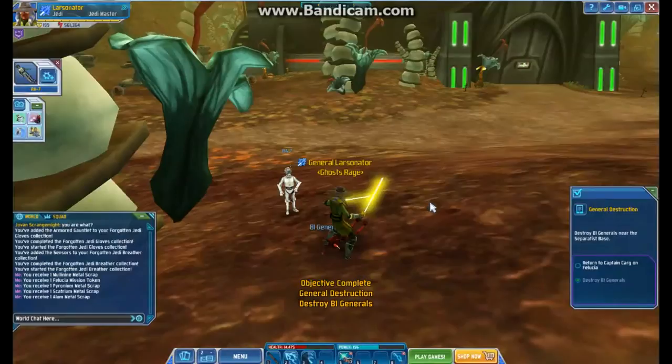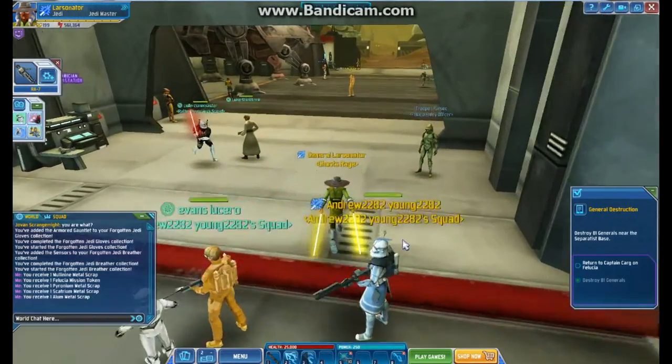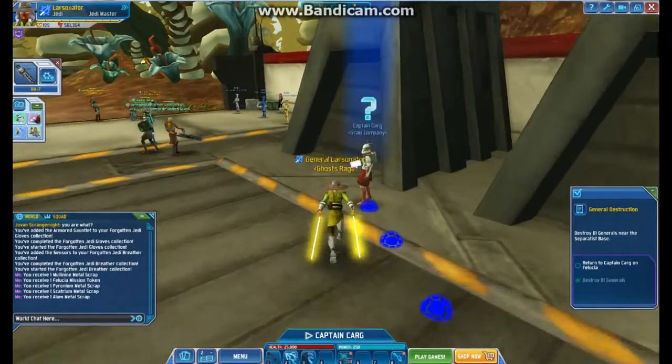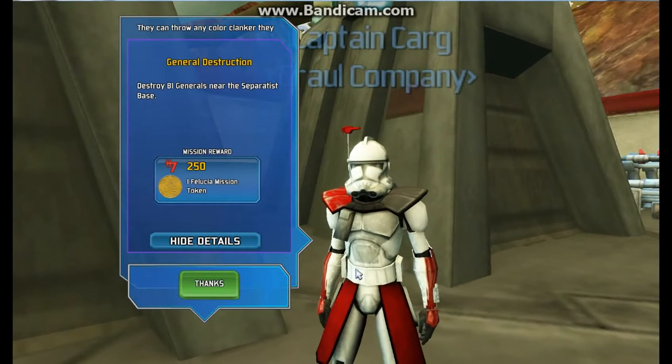Return to Captain Karg on Felucia. Going to Captain Karg. That's boss — we've got to go to Karg. Excellent work, General. Thank you, thank you. We destroyed the generals. We got 250 credits and one Felucia mission token for General Destruction.